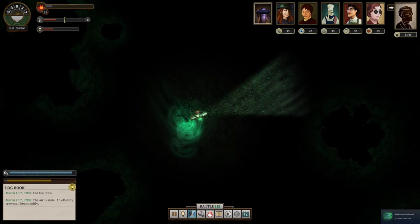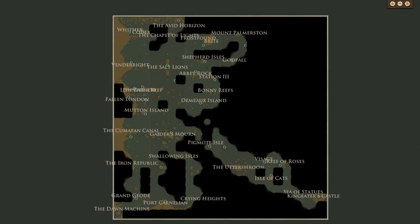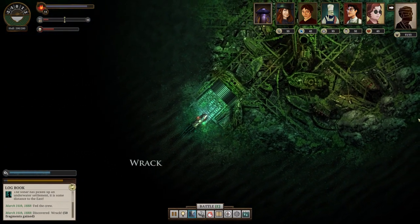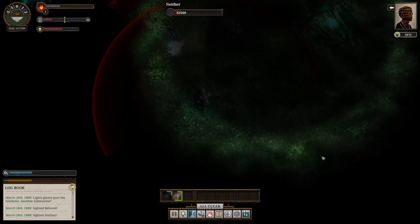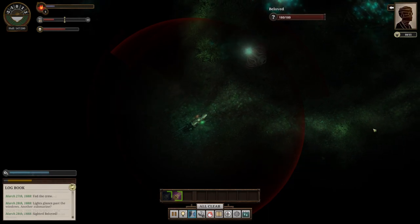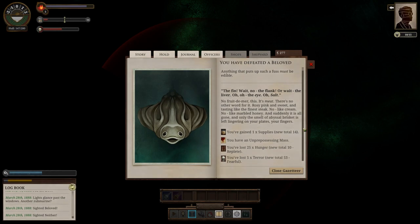The Zubmariner DLC was released in 2016, a year and a half after the base game, and if you enjoyed Sunless Sea you'll enjoy the DLC. After completing a new quest at Port Carnelian, your ship will gain the ability to submerge under the Untersea, where you're free to explore several odd and interesting new locations — seriously, there's some weird stuff down here. An abominable menagerie of new underwater beasts also await your ship beneath the waves, and while these don't really build upon the game's existing combat mechanics other than a kind of pointless O2 meter, it's nice to have more stuff to fight. The fantastic quality of writing and atmosphere present in the base game is here in spades.